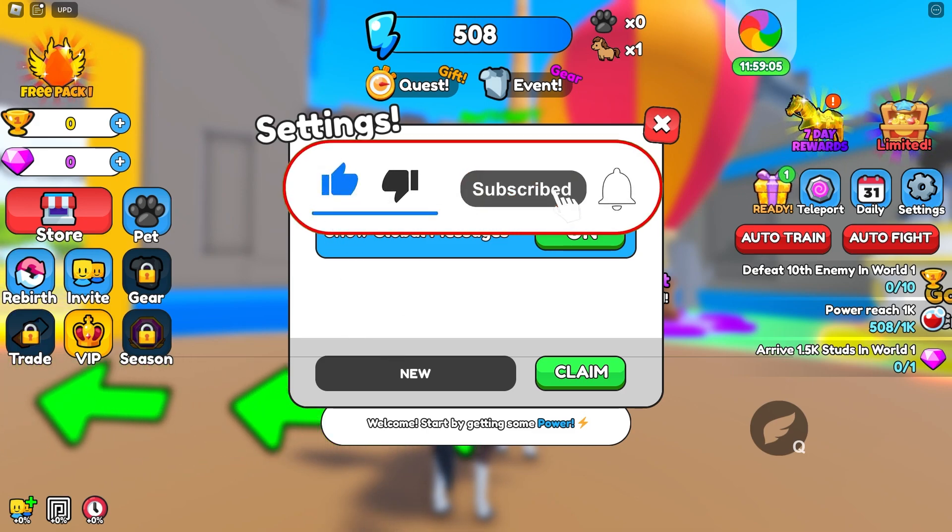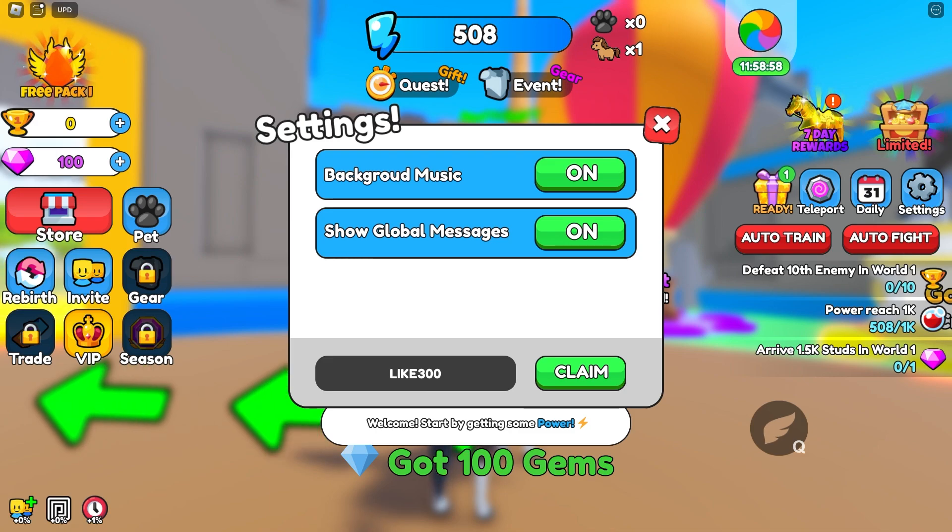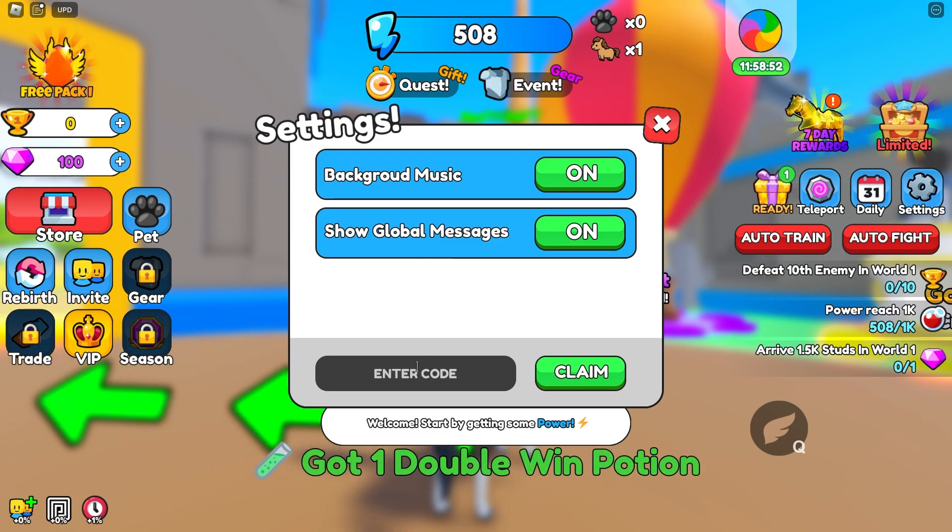Our first code is called 'new' — the code 'new' gives us 100 gems, so we go for 100 gems. And the code '300' actually gives us a double win potion — we go for a double win potion right now. It's also an awesome code guys.